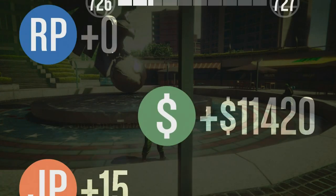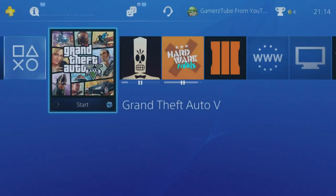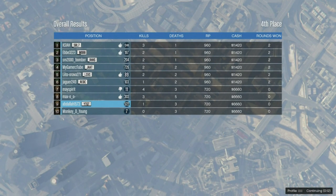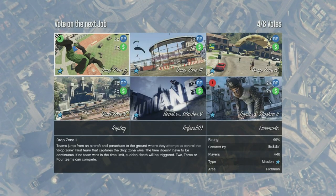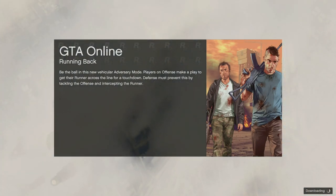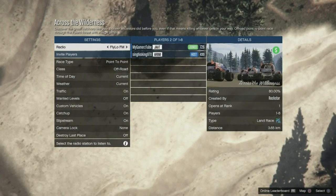Now as you can see, this adversary mode has ended. From here, go to the party and join your friend who is in the race that you want to join. Then just wait for the voting screen. On the voting screen, you need to vote for any random job — it doesn't really matter. Then on this screen, press X to get accepted and join your friend.